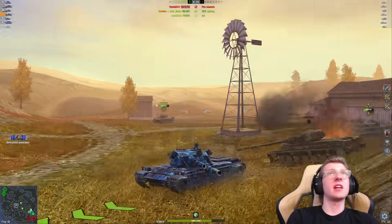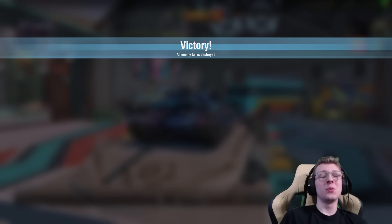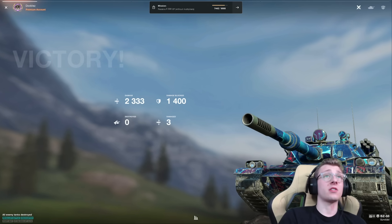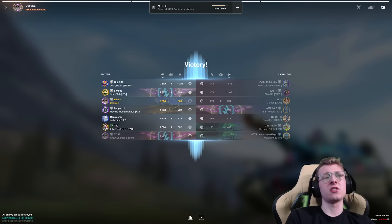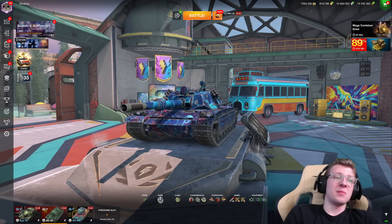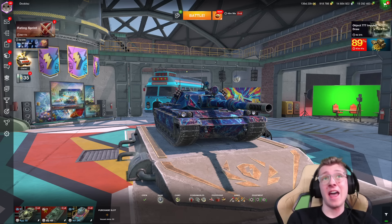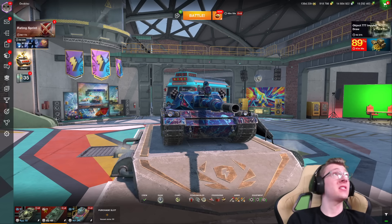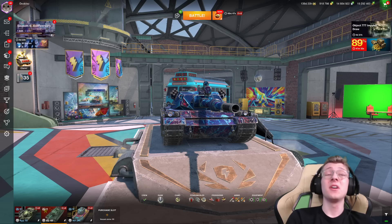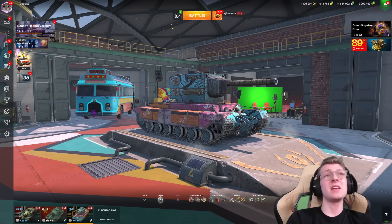We didn't do much damage this game, but the game was over in less than a minute from when shots started firing. We did our job though — got some bleeds out, did over 2,300 damage and blocked 1,400. You can see the gun on this vehicle: 0.34 dispersion with Refined — nothing incredible in terms of accuracy. We missed some shots we shouldn't have, but the armor's great and the HESH is a major strength. I really like the BZ and it's a tank I really enjoy playing. My stats are even better than the Kampfpanzer in this vehicle.